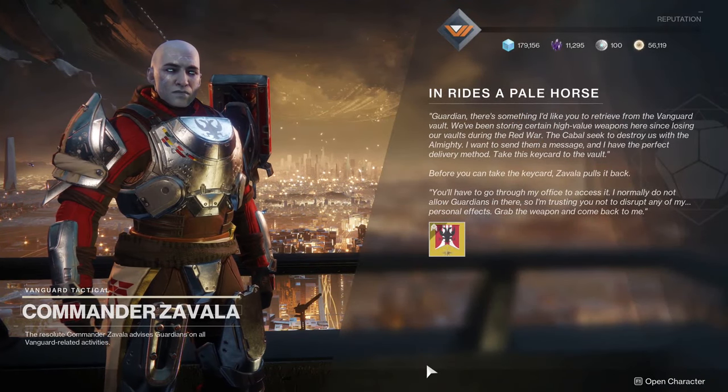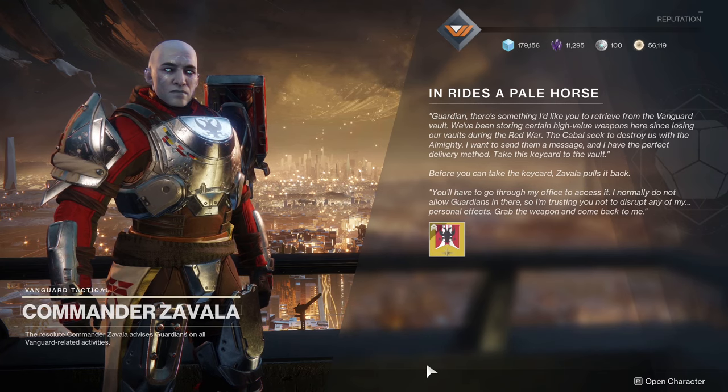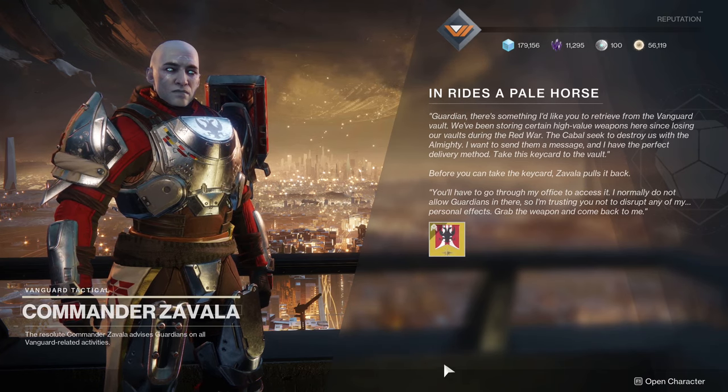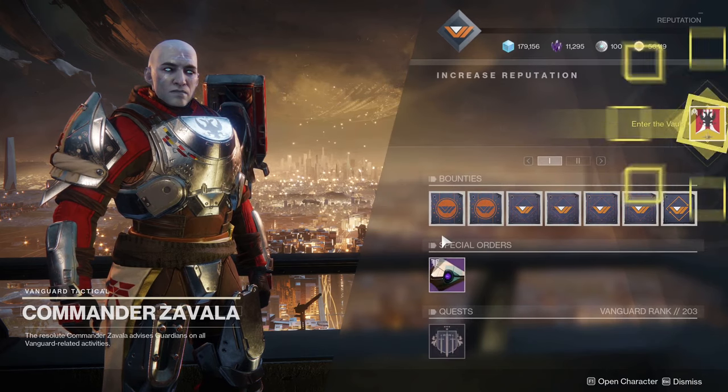For 4th Horseman, what we have is a quest called In Rides a Pale Horse. The first thing is we're going to go talk to Zavala, and here we're going to find that he wants us to go into his vault in his office. Apparently he has an office in the tower — I think it's a brand new place, looks pretty cool. So let me show you guys how to get down there first.